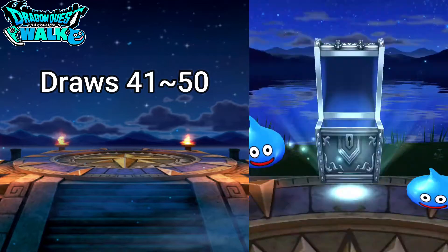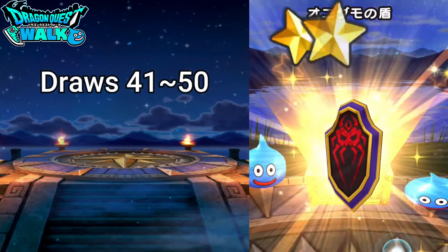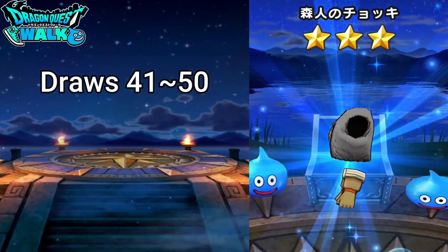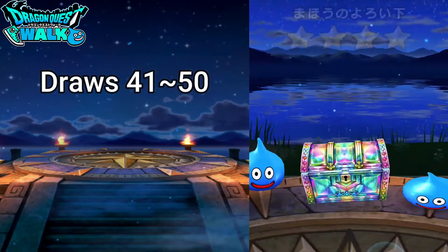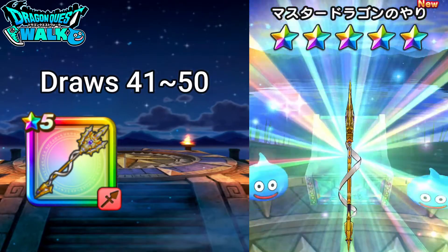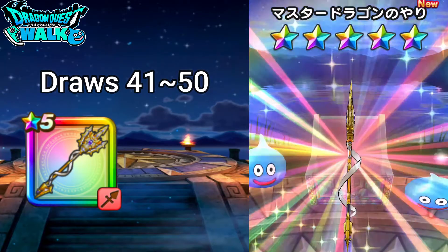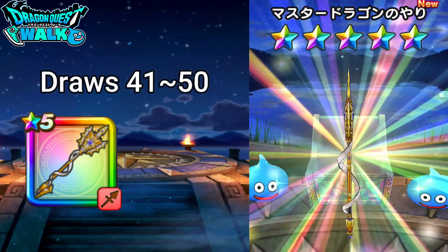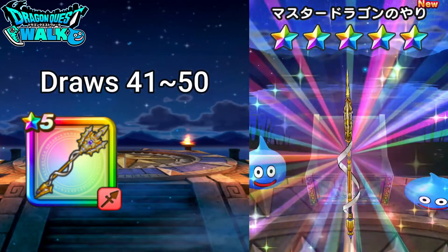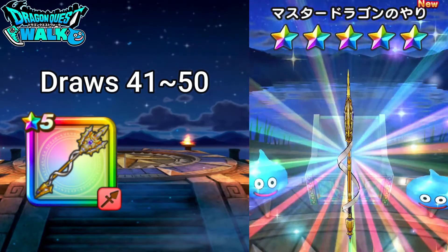Got two. Again nothing, nothing, nothing, nothing, nothing. The next one is going to be a 5-star — yes, and this is a... oh wow. Tsurumichi didn't pop out, said this is going to get something new. Mission successful — this is the Master Dragon Spear. I finally got it!